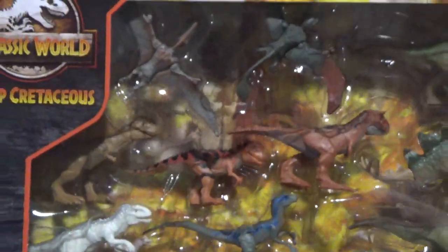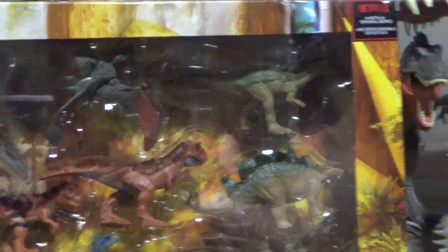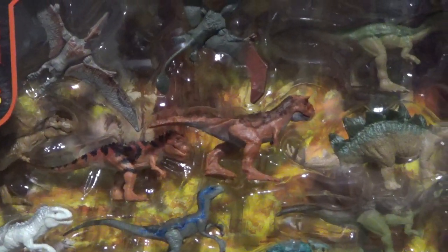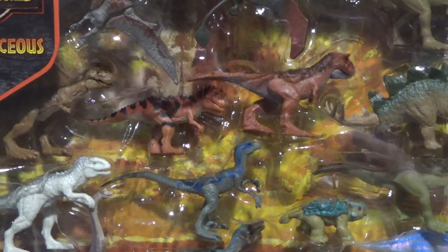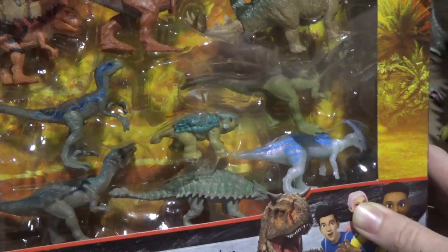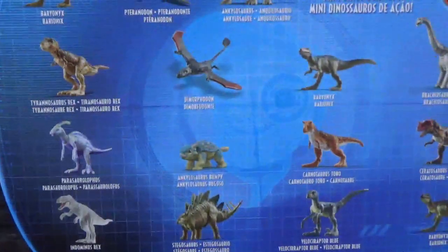This is perfect for any collectors or kids that want to get all the characters, because you've got the main ones: Rexy, Indominus, Bumpy, Blue, Toro, the Ceratosaurus - basically all of them. Except for Scorpius Rex - that was never made as a mini blind bag figure, and I don't think it ever will, but it would have been a neat addition. The bioluminescent Para played a bigger role too. So yeah, very neat that we've got all of the Camp Cretaceous dinosaurs in one set - except Sinoceratops, but those are not figures.